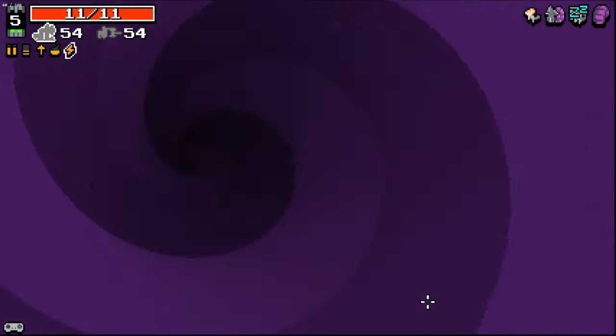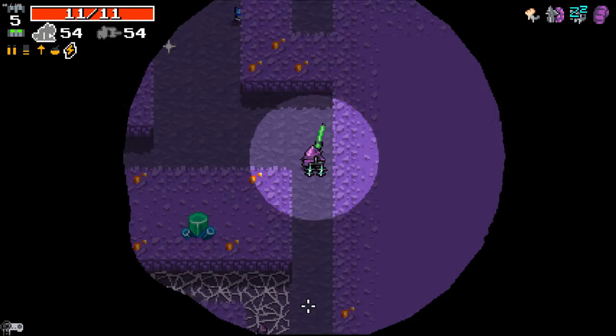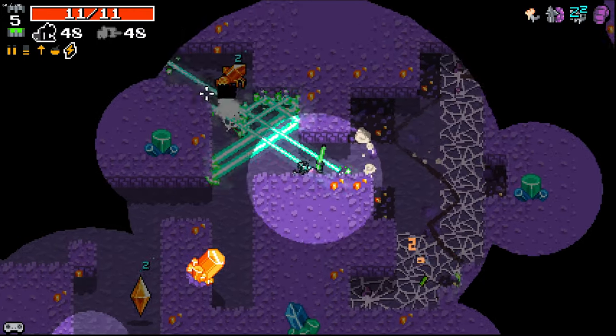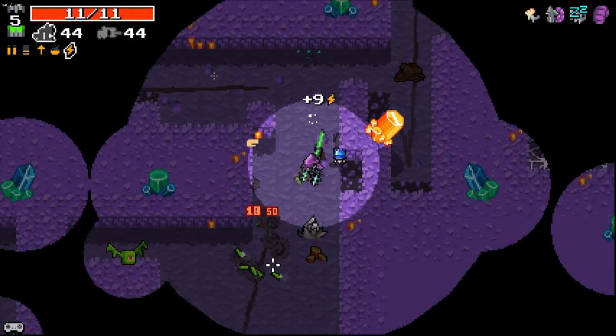Double minigun again. Like, what's going on with the double miniguns? What is happening? I'll take Tough Shell here. With the weapons all being the same, it's strange.